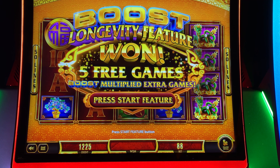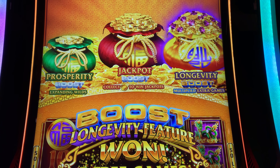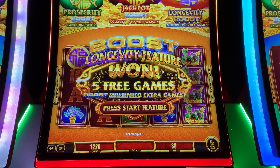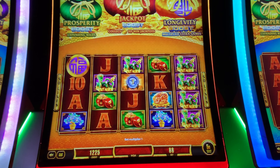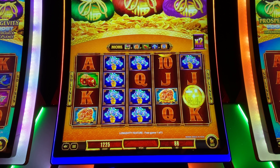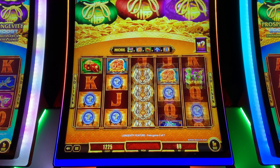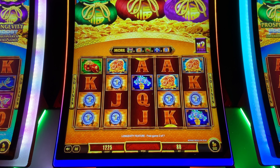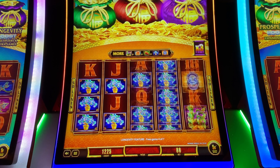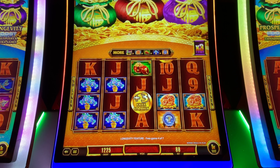Now I'm on Fu Dai Lian Lian — the tiger one — and I got the purple bag. There are the progressives. I started with $200 and I'm not really familiar with what this does. I'm on a $4.40 bet and I'm at $60. You get better symbols in the boost — okay, I gotcha. I need that because I'm not winning anything.